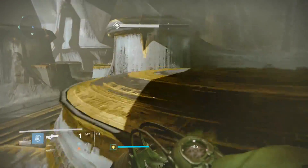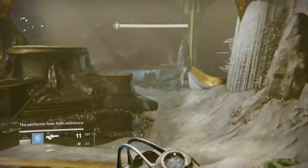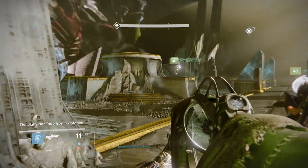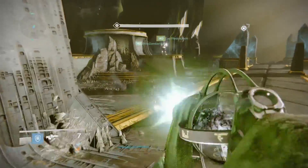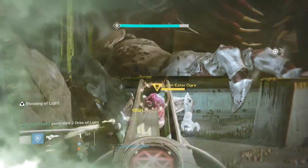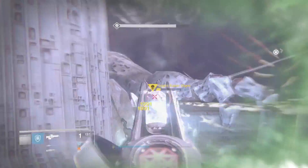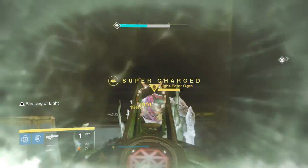You're going to have one runner and two ogre killers, who are going to be in the middle. These two ogre killers are going to have Touch of Malice, as this is how the strategy works. The other requirement is a Titan, because the Titan needs to drop a Blessing of Light in the center. For the strategy to work, you take advantage of the Blessing of Light — your Touch of Malice should be doing double damage, and instead of eating away your health, it's going to be eating away the shield. All you have to do is refresh that shield by dipping in and out of the bubble.